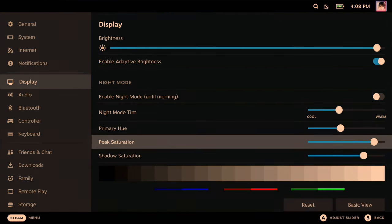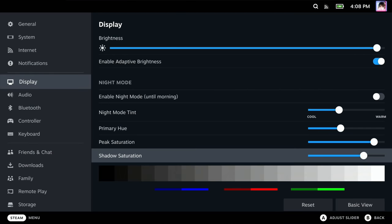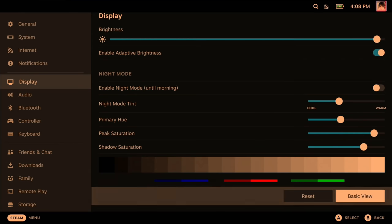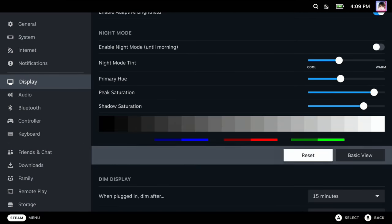In the settings menu, you should be able to set a fixed time of day, or enable the rough geographic location of your device to automatically apply Night Mode at dusk. This is something that GNOME and KDE can do, so why shouldn't Game Mode be able to do it?